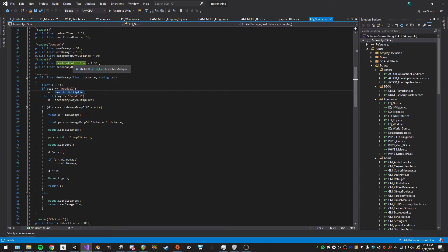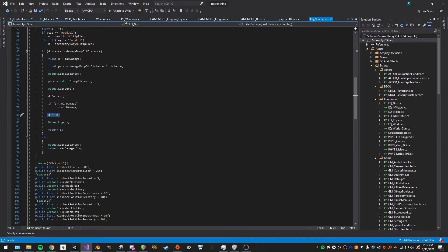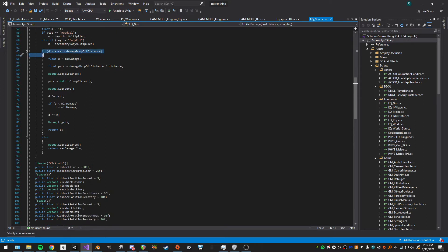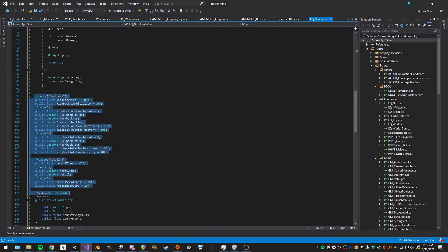If we hit a head, we set it to the headshot multiplier; if we don't hit a body, we set it to the secondary multiplier; hitting the torso gives a multiplier of one. We check if distance exceeds the drop-off range, calculate the percent of where the distance is at, clamp it zero to one, multiply damage, then set it to minimum damage and multiply by the multiplier. So even at minimum damage of 18, a headshot still multiplies by 1.35.